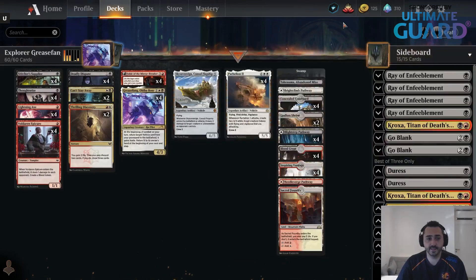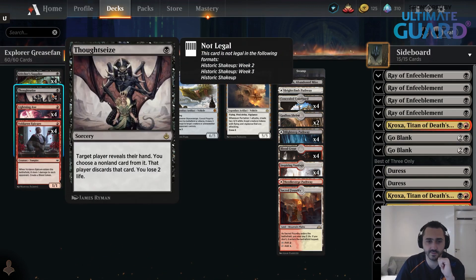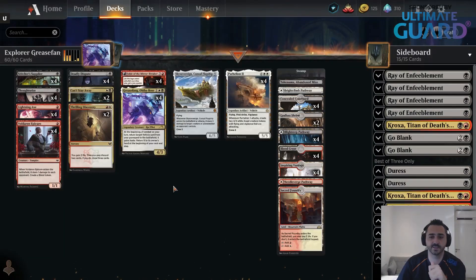Number three, and this is my personal favorite deck in the format and my pick for the best deck. First of all, I think Thoughtseize is the best card in the format. What it's doing in this deck is it protects your combo — it takes their disruption from their hand. If they have their Lightning Axe or their Ray of Enfeeblement, whatever card they may have for Grease Fang, Thoughtseize lets you take that away.